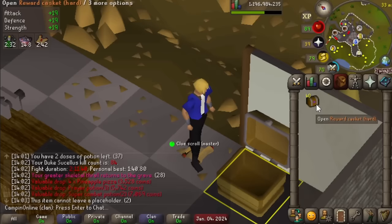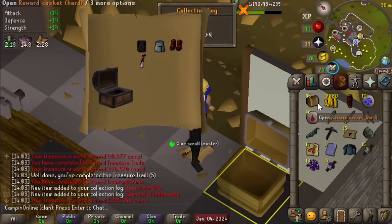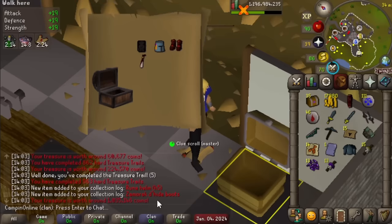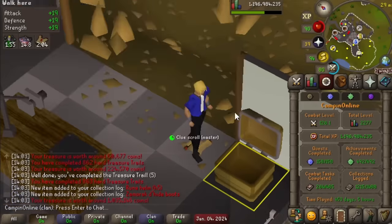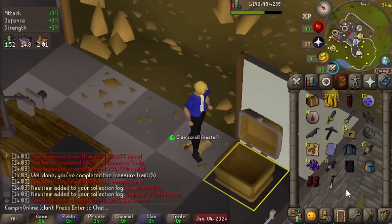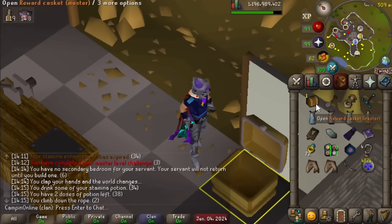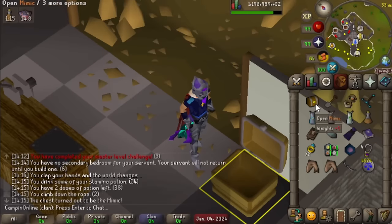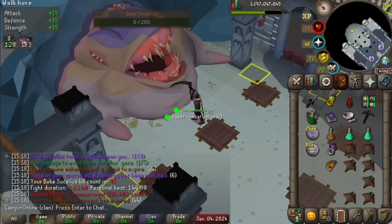We've got 11 clues to open up so we're gonna be down to 29. A double hard clue unique - what! That's pretty wild. We do still have quite a few regular hard clues that we need, but that still feels crazy - can't remember the last time I got a double clue unique like that. Master clue! And a mimic - dare we hope for a third item? Not quite - two Hasidic hoods though, very interesting. Chromium ingot!